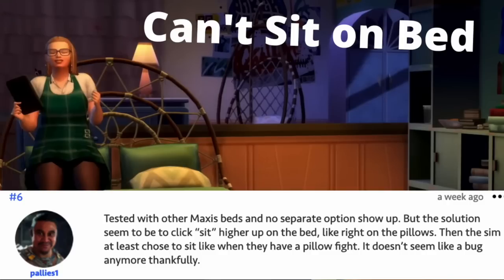Not being able to sit on bed is mostly a gameplay design issue. People say that if you can't sit on the bed, a lot of times it's because you're not clicking quite high enough. Look for the pillows on the bed, and usually Sims will be able to sit there after that.